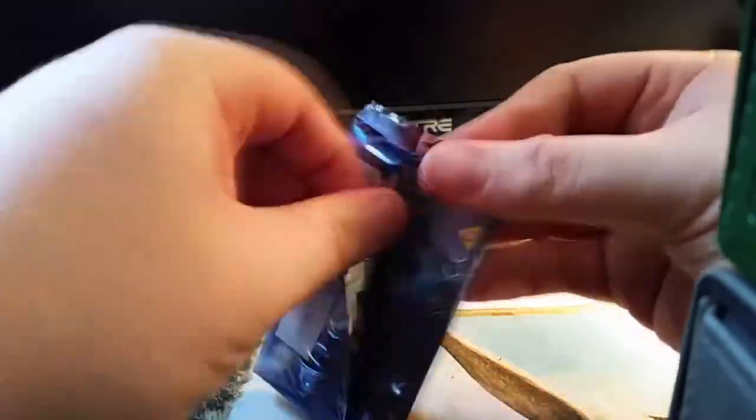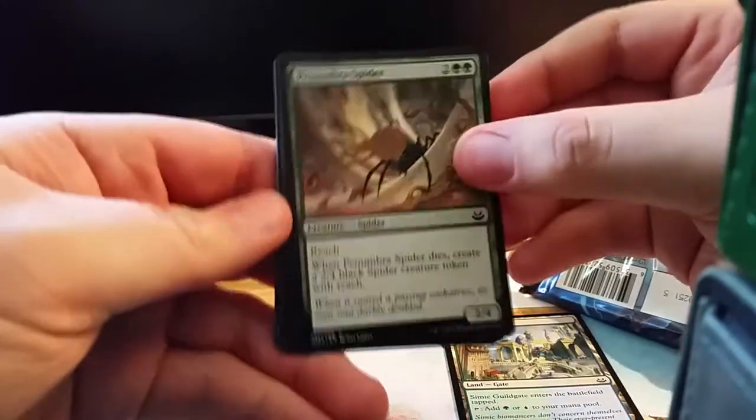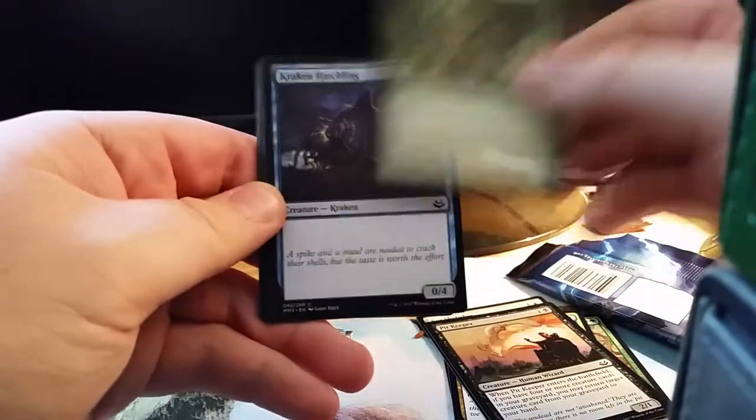Starting off with a guild gate — let's see where it takes us. We have Simic. I'm just gonna go through the commons kind of quickly because nobody really cares about the commons that much, although there are some good ones in this set.